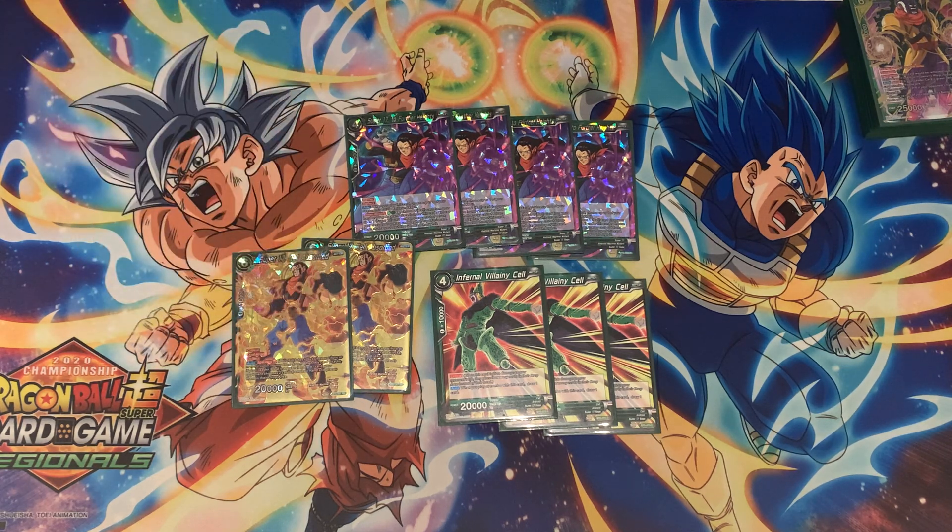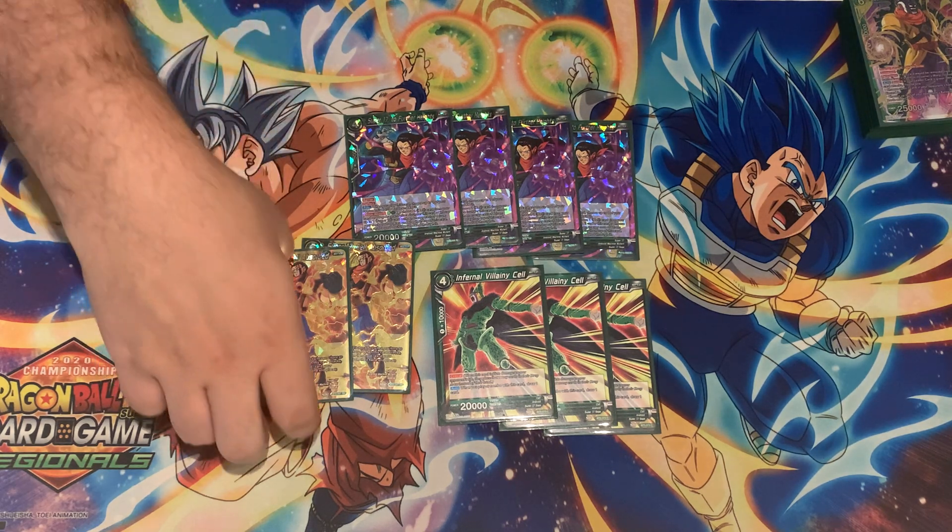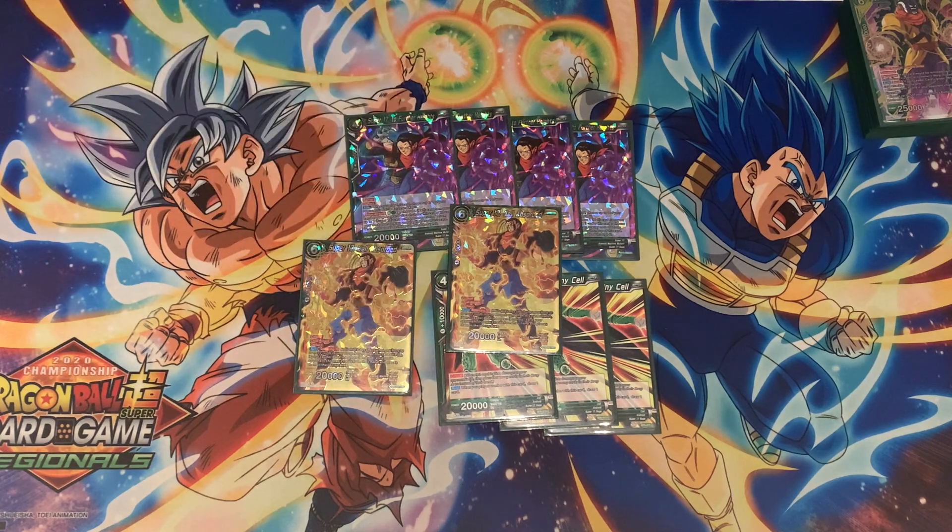I only play two Super 17 Cell Absorb because if they're in the drop area they're free to play — this isn't one you want to max out. Super 17 Cell Absorb has critical, dual attack, and deflect. He has an auto Sparking 10 — not hard to get since you're sending so many cards to the drop area — and when he attacks the opponent must discard two cards from their hand and send them to the drop area.